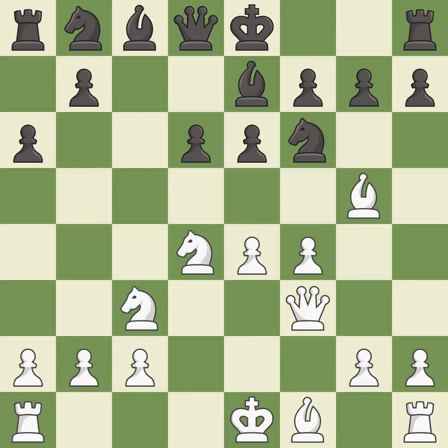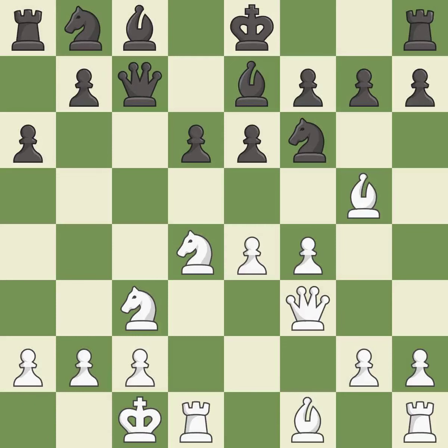Qf3 develops the queen, supports the e4 and f4 pawns, and prepares queenside castling. Qc7 develops the queen and controls the half-open c-file. Queenside castling gets the king out of the center, activates the rook, and seeks to start an attack on the kingside.